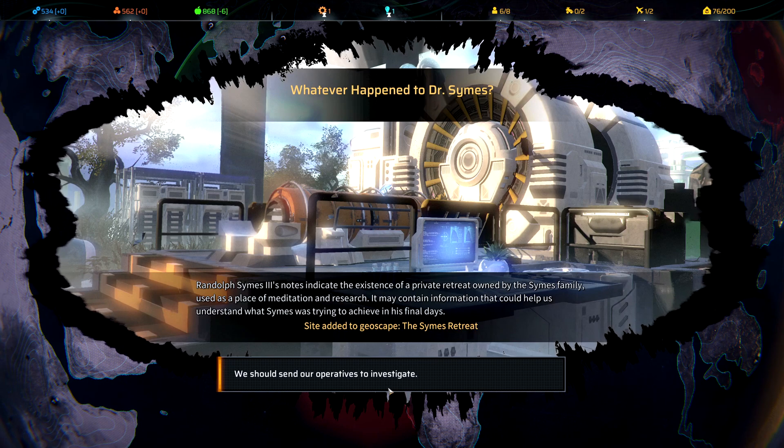A Windows notification just popped up — alt-tabbing to see what it is. It looks like NVIDIA has a software update; I'll do that after the game. My guys are injured, so before we go to the Symes retreat, we're going to need to rest and level up.